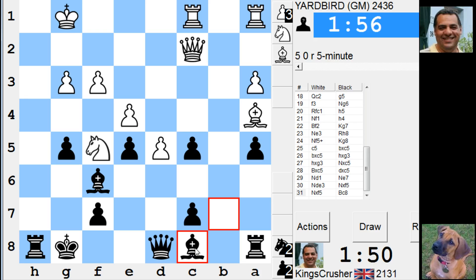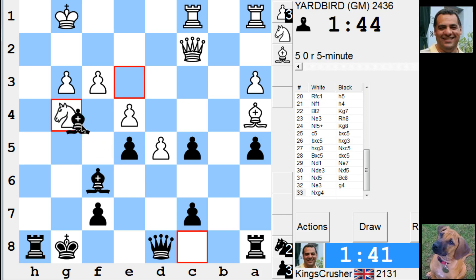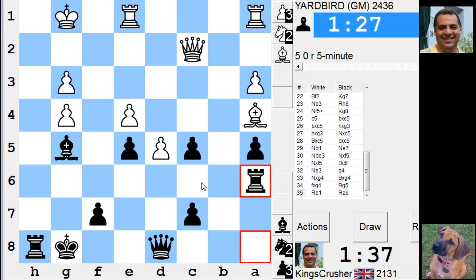The bird is the word — it's a Yardbird! Bishop takes f5, g4 heading for Bishop g5, trying to play dynamically on the dark squares, open up the dark squares a bit. If I take that off, Bishop g5, g5 on the rook — does that help anything? Rook a6 to h6 — hold on, okay, so that's pretty nifty! That opens up that possibility as well. He's got Bishop c6, I can take and Queen d4.